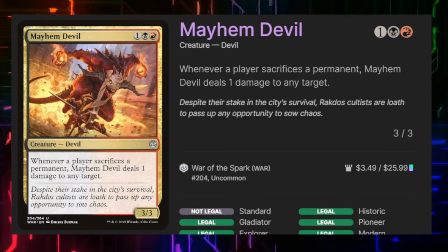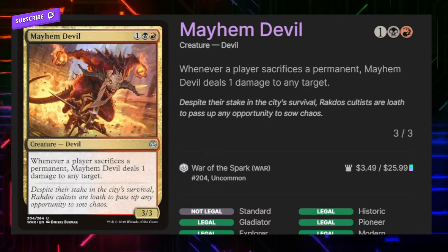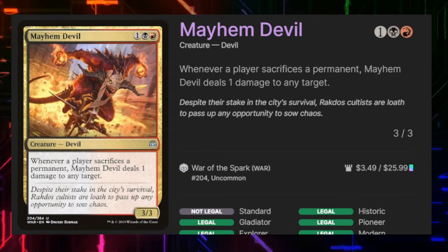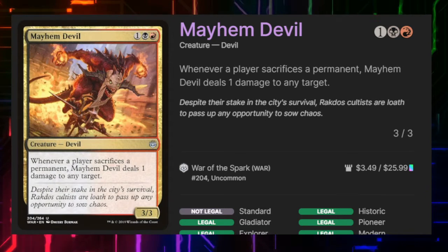Mayhem Devil says whenever a player sacrifices a permanent it deals one damage to any target — so this isn't just our permanents, this is our opponents' permanents as well.